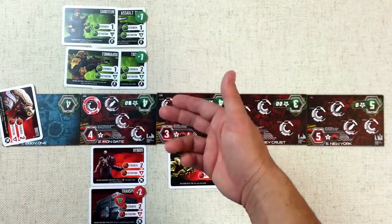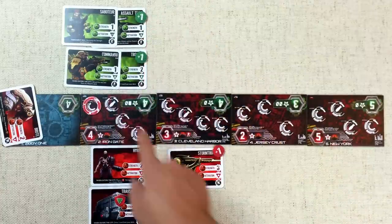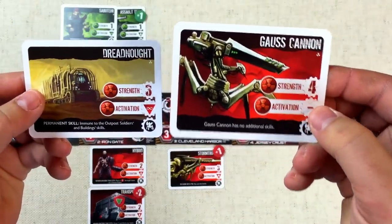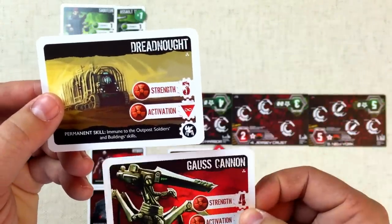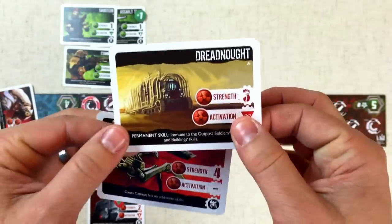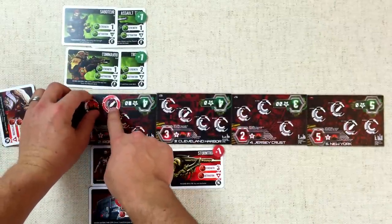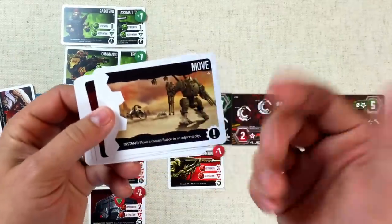Now we evaluate the battle: Molochs have four power, Outpost has seven — the Outpost wins. The bonus for the Outpost is they draw two cards from the Moloch deck and discard one while shuffling the other back. They see the Gauss Cannon (a really strong robot) and the Dreadnought (immune to Outpost abilities). They discard the Dreadnought since it can be hard to kill, and shuffle the Gauss Cannon back. A destruction symbol goes on this district, and we move forward. Each player draws two cards and the Moloch player takes actions.